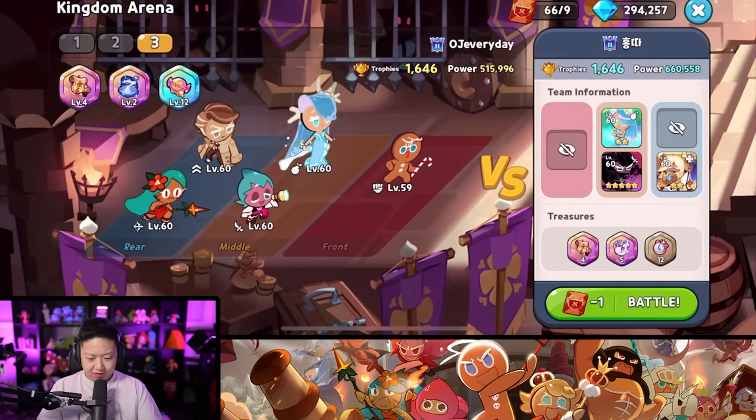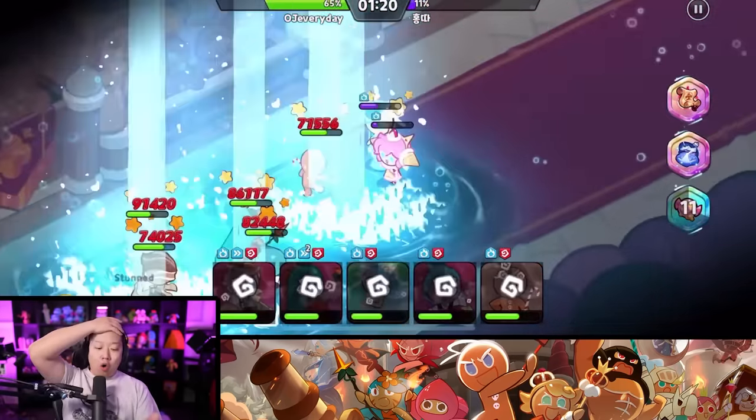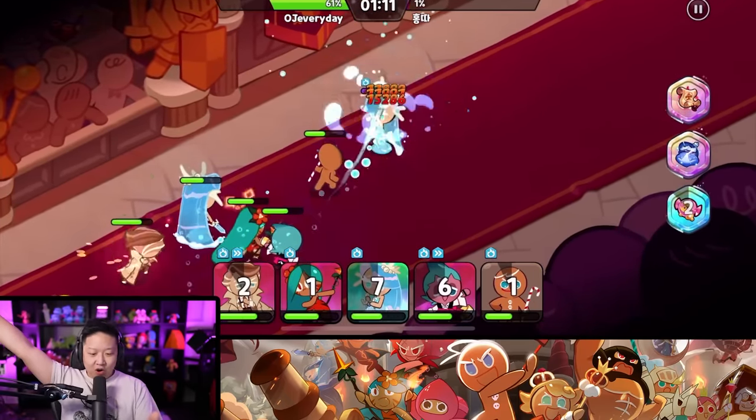We're going to stomp. Let's see if we can cheese them. Ginger Brave goes in. We took out Pure Vanilla before Pure Vanilla could do Pure Vanilla things - he'll just heal. We just beat a 600k with a cheese comp!